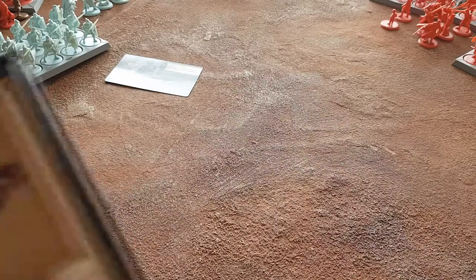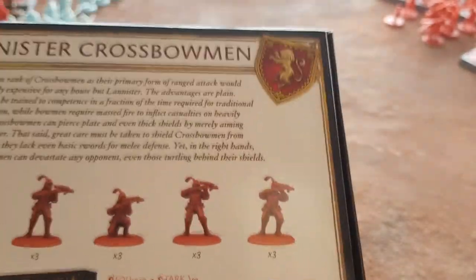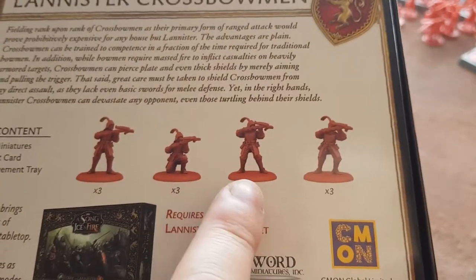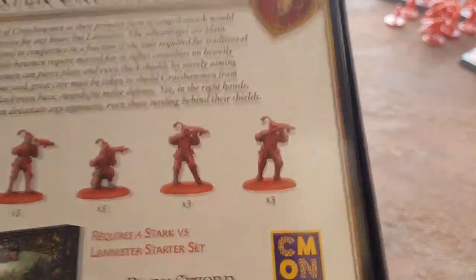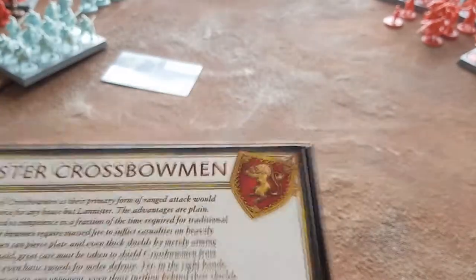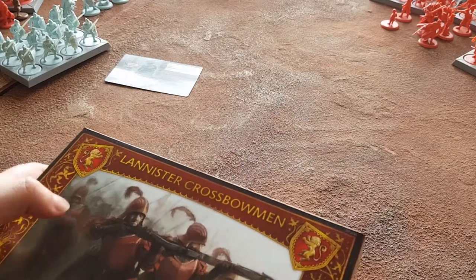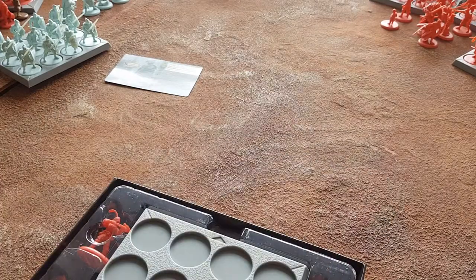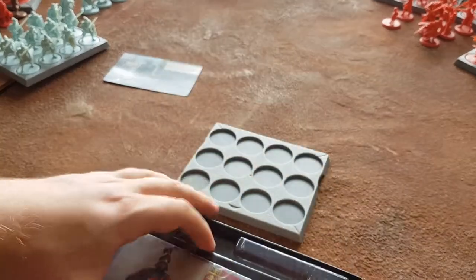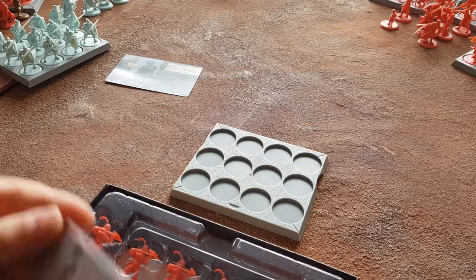Go Lannister Crossbowmen! Feels like having some Rains of Castamere playing over this - I'm sure that's heavily copyrighted. Anyway, 12 miniatures, one unit card, one movement tray - three, three, three, and three. That's interesting because normally they come in like four, four, one, and three because of the bannerman, but this makes sense. It also means a bit more variety. Slightly sad there's no banners, but actually I'm not sad - makes sense. I suppose they still have a banner to wave for 'fire now' or whatever, so let's look at the unit card.